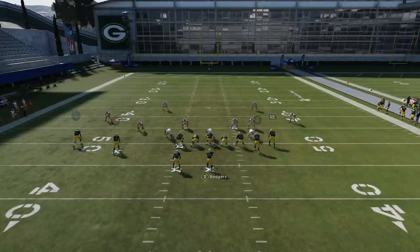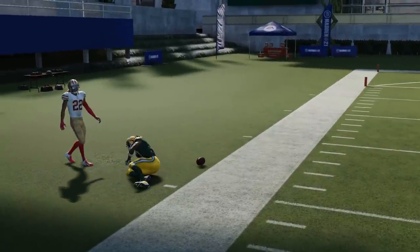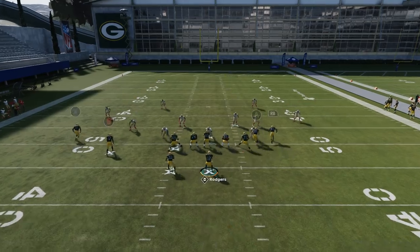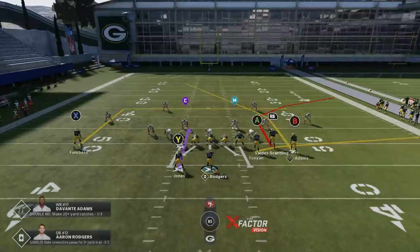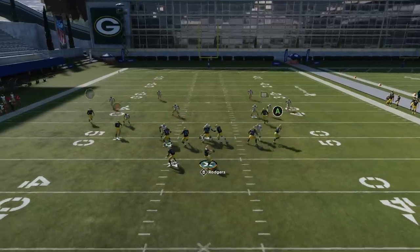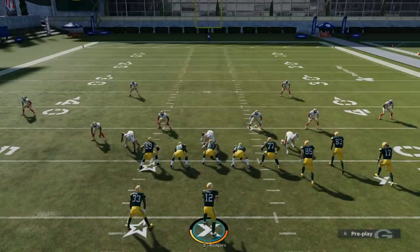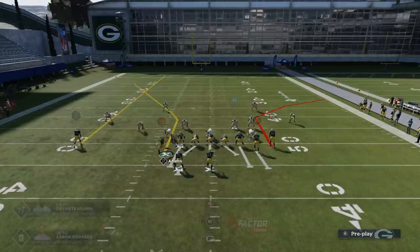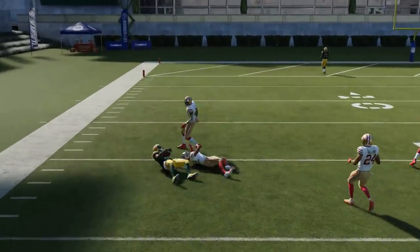Against Cover 4, motioning Adams across with the B route streaked is a good play - once he gets past the initial jam, the outside cornerbacks don't do a great job defending routes to the edge. The jam is the hardest part of this play and a sticky jam can mess everything up, but it's a pretty consistent play overall. Cover 4 one-play touchdowns are typically longer holds, but if you can get the B route up the sideline past the jam you can have a quick score.